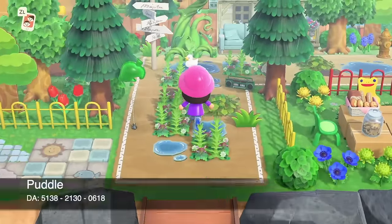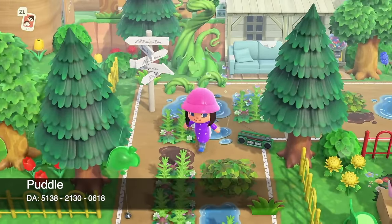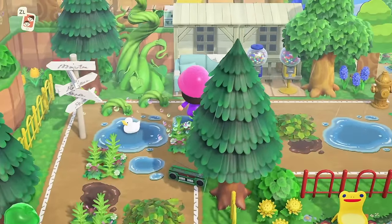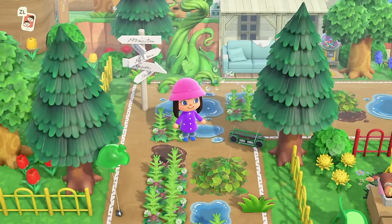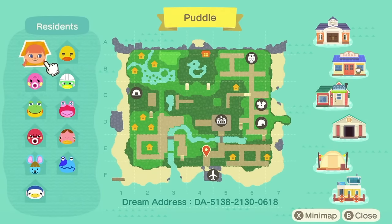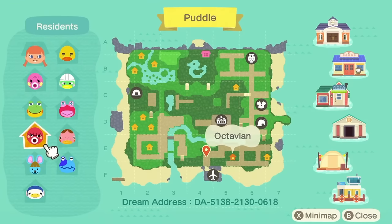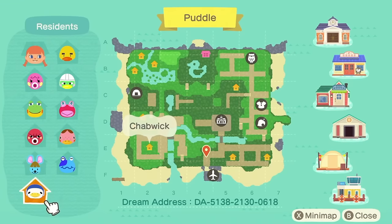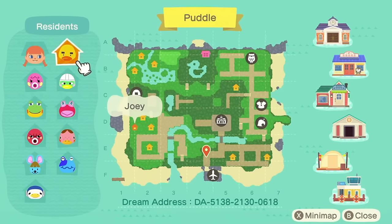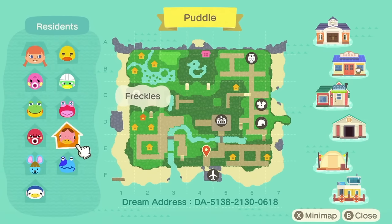At number 15 we have my Kidcore Island, Puddle. Is a Kidcore Island at number 15? I have a perfectly good reason, but first let me show you the map. Here is the map of Puddle, with the dream address along the bottom. My villagers are Marina, Henry, Octavian, Brocolo, Chabwick, Jeremiah, Freckles, Puddles, Scoot, and Joey. I think my favorite is Freckles — yeah, Freckles is calling to me on this one.